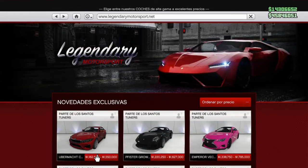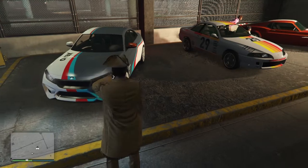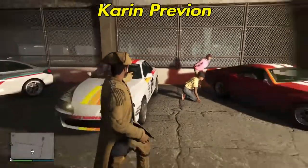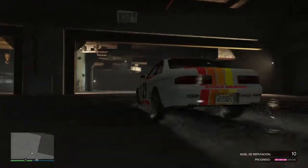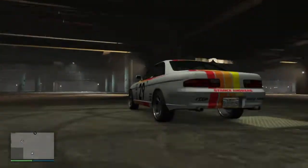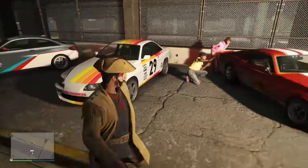Nuevos coches, nuevas actividades a triple DRP, nuevos descuentos. Te voy a mostrar el nuevo cochecito que ha salido y también el que va a salir la semana que viene: el Karin Previon. Lo he probado en la pista de pruebas y no va nada mal. Es un coche nuevo para la semana que viene — ahí lo tienes, interesante. Incluso lo he estazado con la columna.